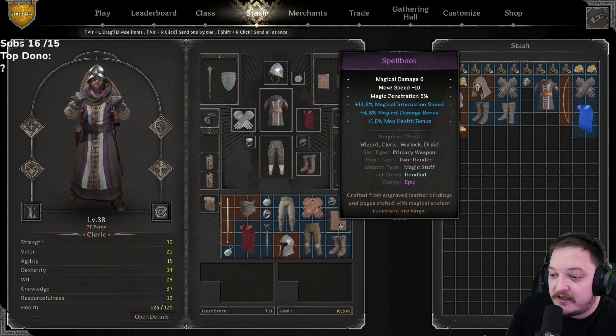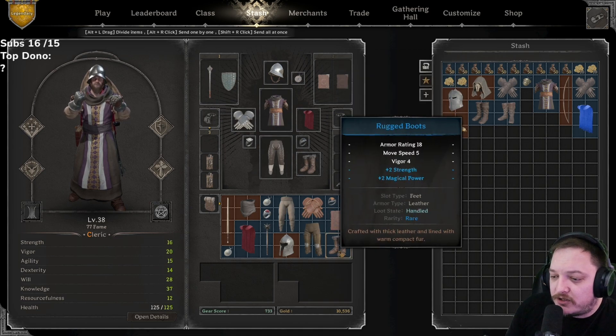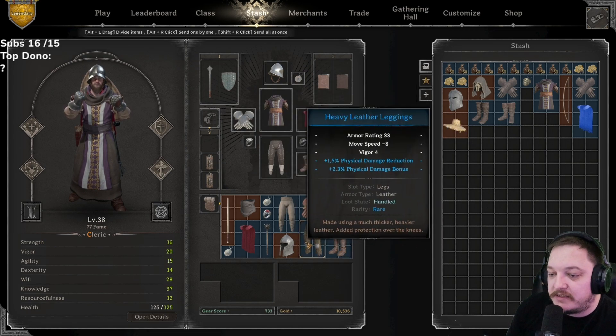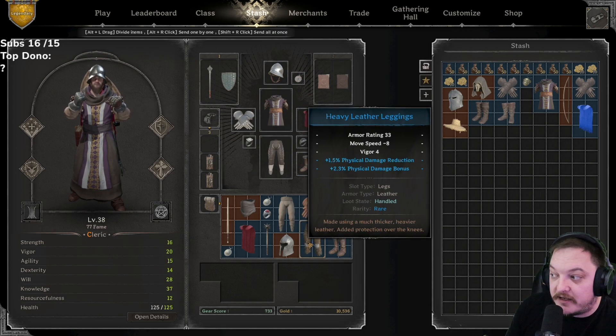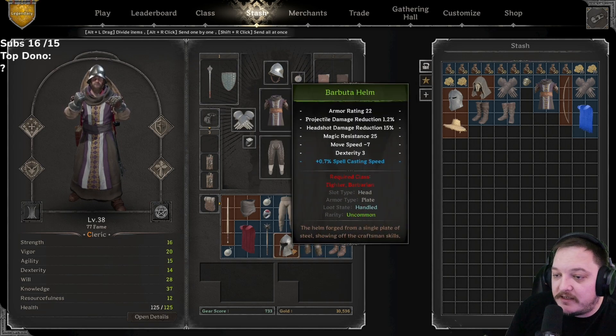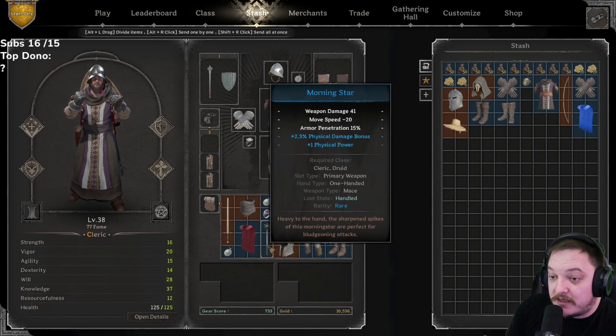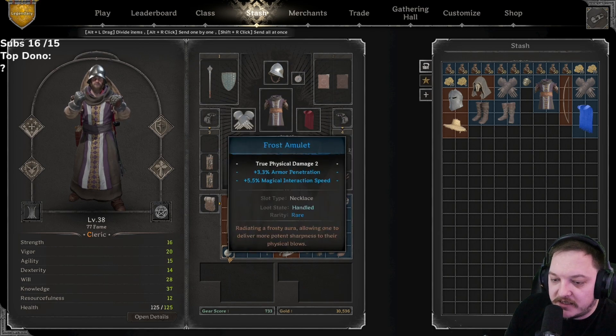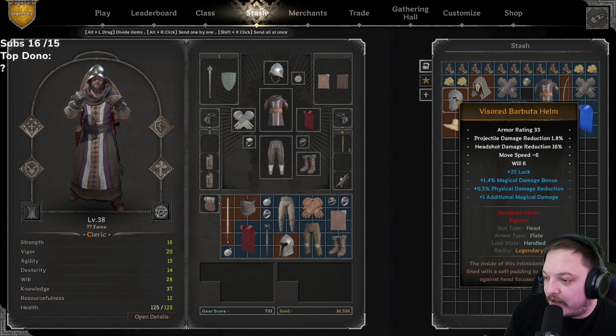Rugged boots: strength, magical power — kind of going two different ways. Heavy leather leggings: physical damage bonus 2.3, physical damage reduction — not too bad. Magical interaction is for shrines, portals, runes. 0.7 spell casting speed. Barbuda helm: one physical power, 2.3 physical damage bonus — not bad. Morning star: will, with true magical damage and 1.7 action speed. Playing the long sword fighter I'm a big fan of action speed. Visored barbuda: luck, magical damage bonus, awful physical damage reduction — not bad.